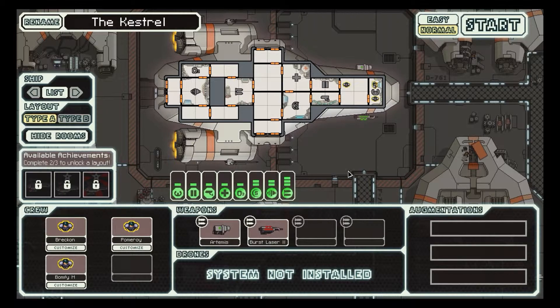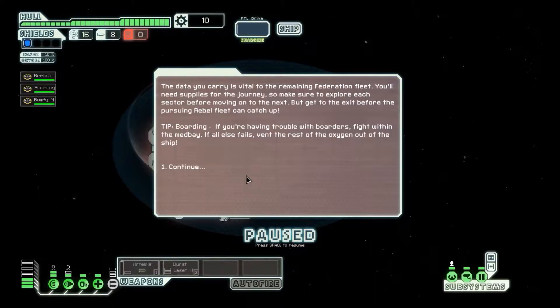So let's do this. Normal. Everything — I can't really do anything here yet. The data you carry is vital to the remaining Federation fleet. You'll need supplies for the journey, so make sure to explore each sector before moving on to the next. But get to the exit before the pursuing Rebel fleet can catch up. So there's a little bit of a story apparently.